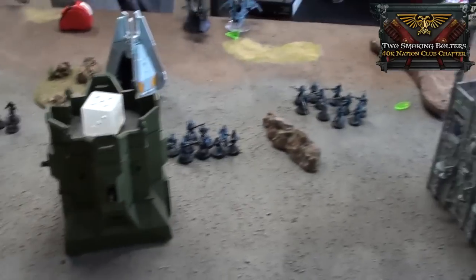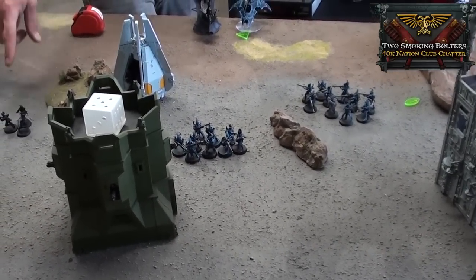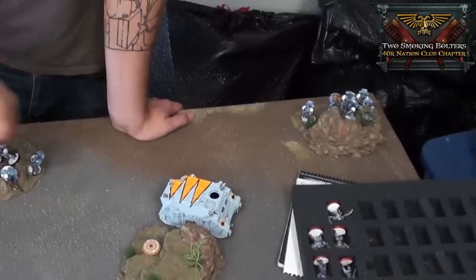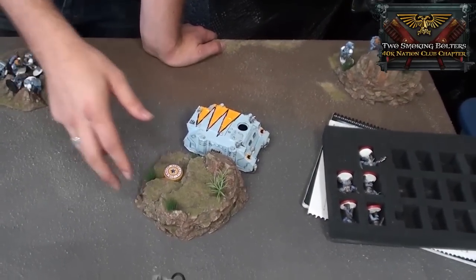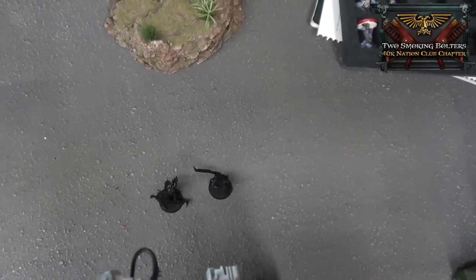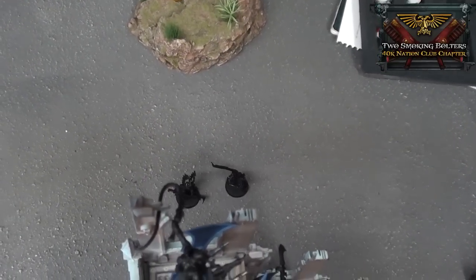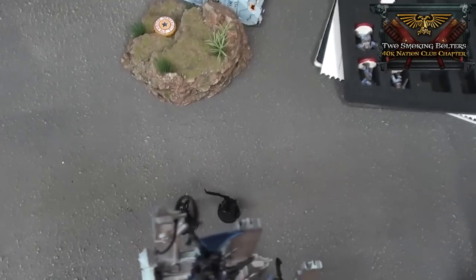Bottom of turn five: Incubi hopped in the Raider. Warriors shot at the Thunder Wolves and killed them. Witches fell back — two Witches left. We rolled to see if the game goes on and it keeps going. Top of turn six: Shot both Meltas at the Raider and blew it up. Shot everything at the Incubi squad, killed the Archon and three guys. The remaining two had to fall back ten inches. They're continuously falling back now — below half strength. Bottom of six: unless Jesse can pop this and kill everybody around it, it's going to tie.